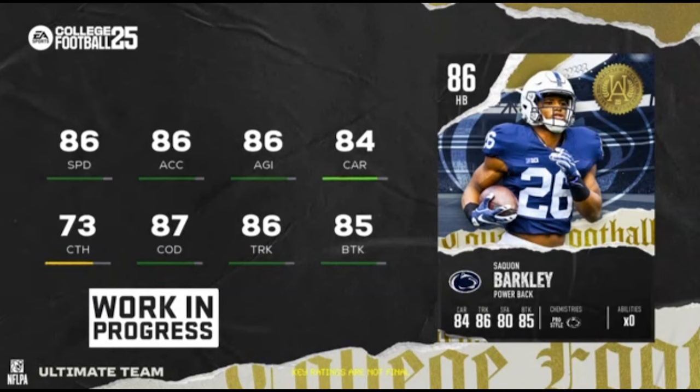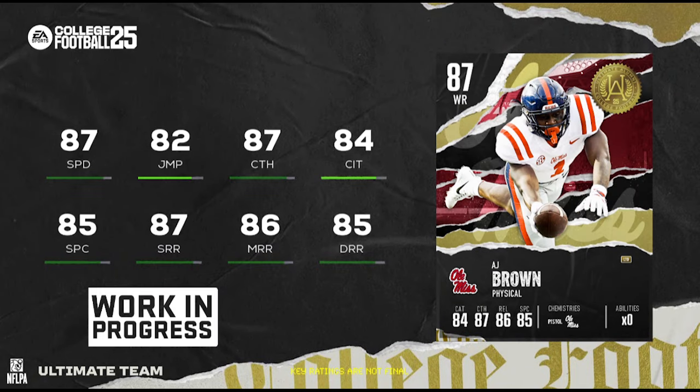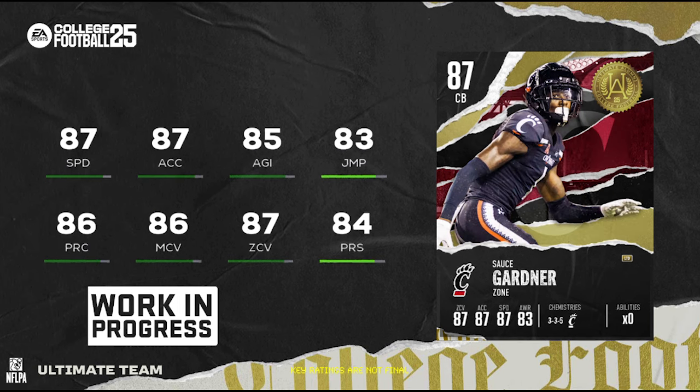We also have two 87 overall LTDs. The first is AJ Brown out of Ole Miss — another Eagles legend. He's got 87 speed, 87 catching, and really good route running: 87 short, 86 mid, 85 deep. If there's an 85-plus threshold in this game, he hits all three. He's about six feet even, maybe six-one. This is going to be one of the better wide receivers in the game, and more than likely this card will be on my squad as well.